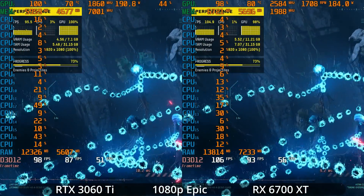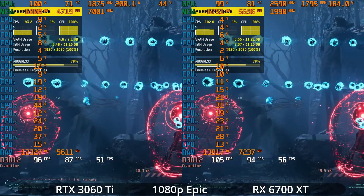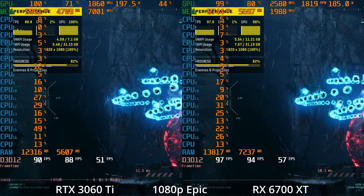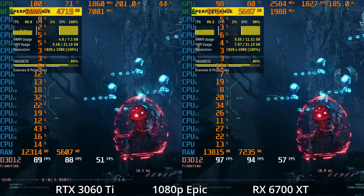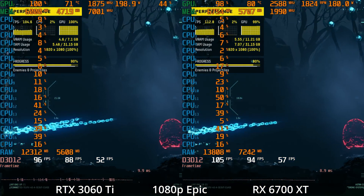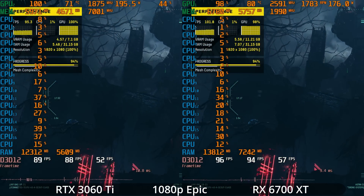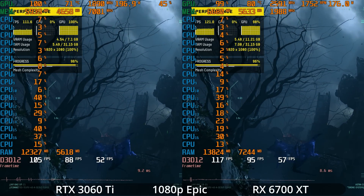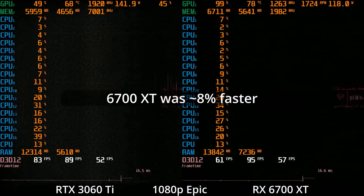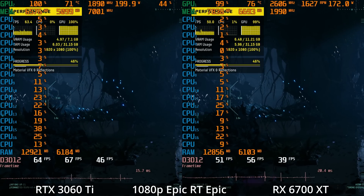I didn't have time to test a full range of GPUs, but this gives a sense of where things scale. The RTX 3060 and RX 6600 would be a bit slower, but at 1080p there's certainly wiggle room — and remember, this is at the epic preset without even dropping to high, medium, or low. As we saw on the GTX 1060, there was a 41% improvement going from epic to low. At 1440p the 6700 XT was about 6 to 7% faster in rasterized performance.